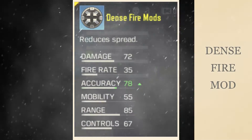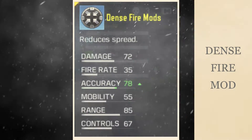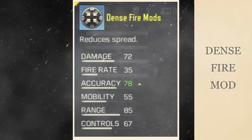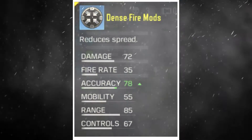First up is the Dense Fire mod. Dense Fire mod reduces ADS bullet spread when shooting. Usually when you shoot by ADS-ing, each bullet doesn't land on the same spot, so this gun mod tightens the bullet spread and gives you more accuracy.